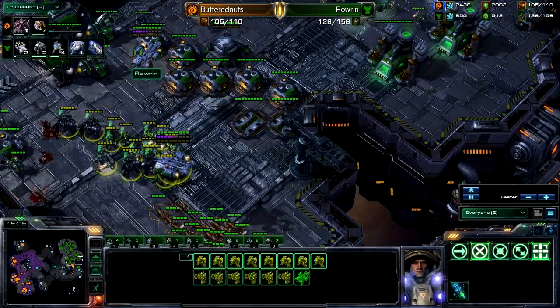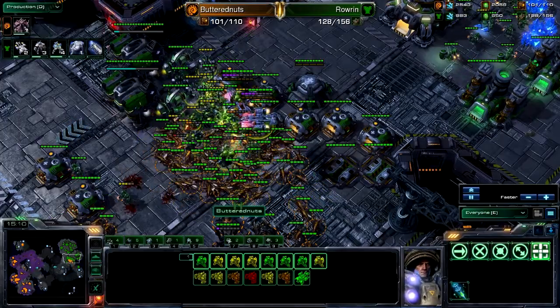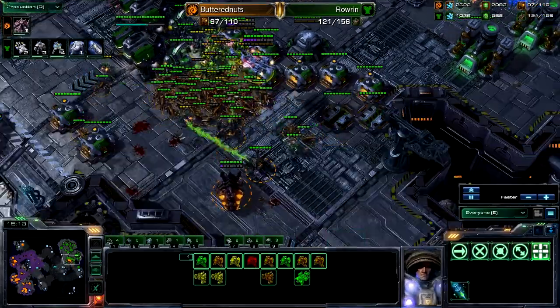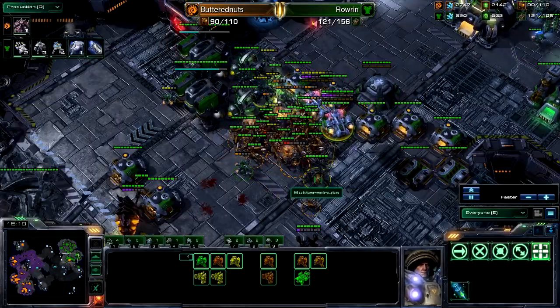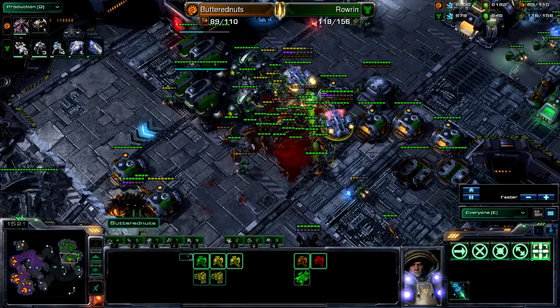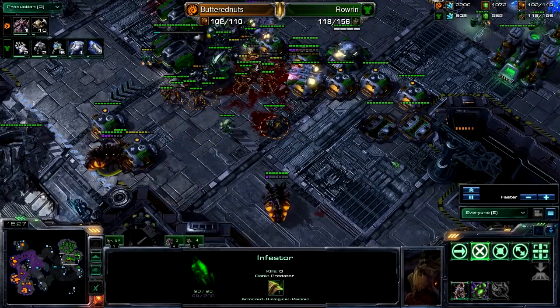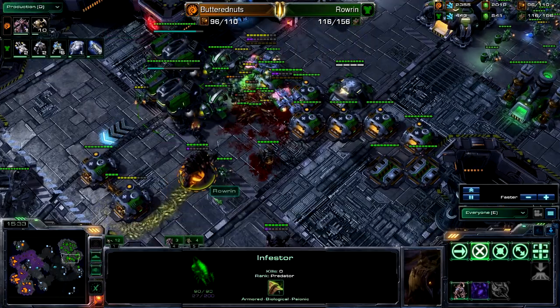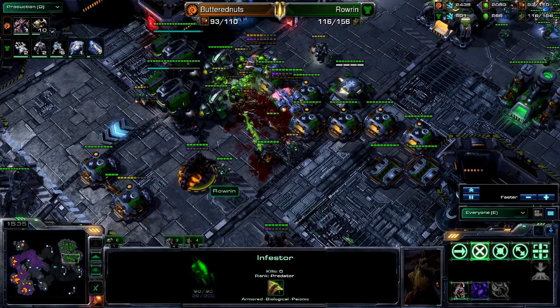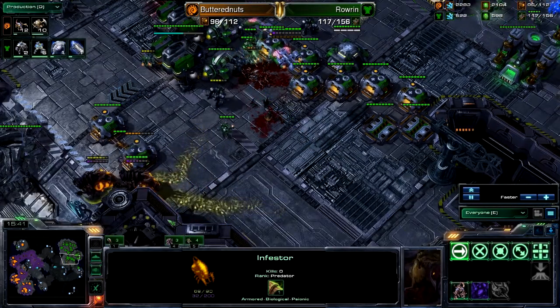There is no Baneling Nest, so we cannot make these into Banelings, which would make this even more potent. But I feel like he is going to force at least a lift off here. These Zerglings getting a pretty decent surround, starting to pick away at this mineral line. Nice little run-by here from Butternuts, forcing a cancel on all three of those barracks. There he goes to lift off — nicely done. Now Butternuts, if he knows what's good for him, will run immediately and get out of here before more forces come in and clean up.